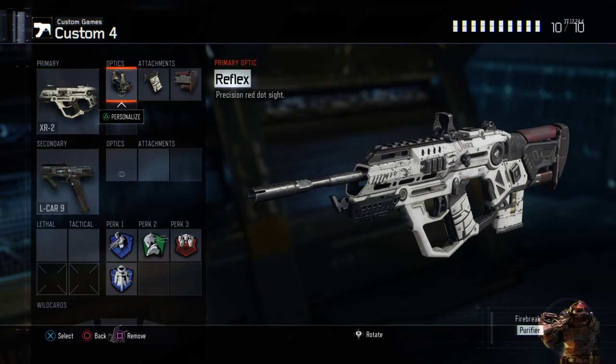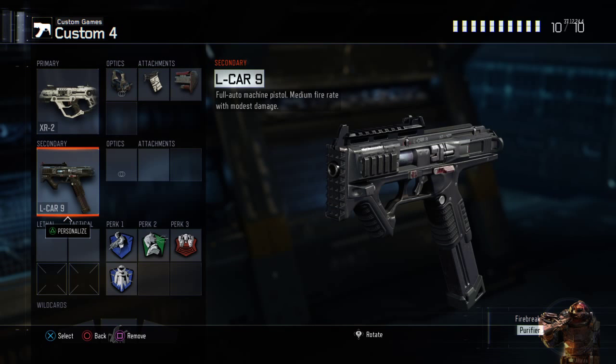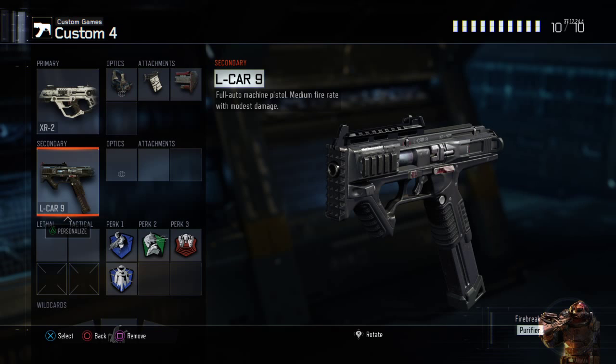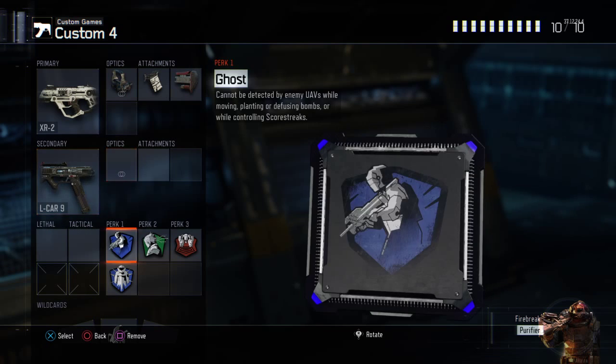Moving on to the XR2 — Reflex, Quick Draw, and Stock: pretty standard attachments, especially with a burst weapon. I've got a pistol because the XR2 sucks at close range, so the L-CAR 9 is very good at close range to pull out and check corners with. Ghost — just personal preference. If I'm using this weapon, I like to stay around the edges of the map, which involves flanking, so Ghost is useful to have.